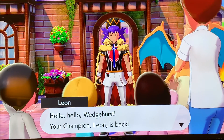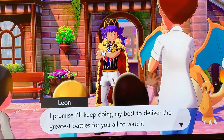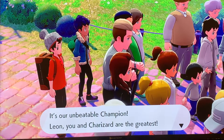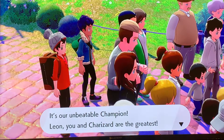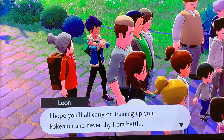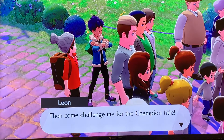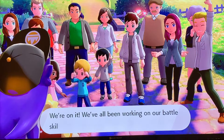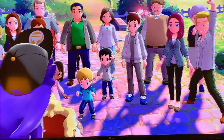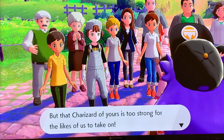I see the wings of a Charizard — and there he is! "Hello, hello Wedgehurst — your champion Leon is back! The big L! I promise I'll keep doing my best to deliver the greatest battles for all of you to watch!" "It's our unbeatable champion Leon! You and Charizard are the greatest!" "Until me!" "Well, thank you for that. I hope you'll carry on training up your Pokemon and never shy from battle — then come challenge me for the champion title!" He's not at all conceited. "We've all been working on our battle skills just like you've taught us, Lee — but that Charizard of yours is too strong for the likes of us to take on."